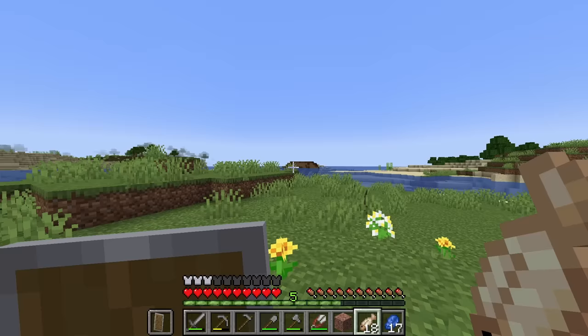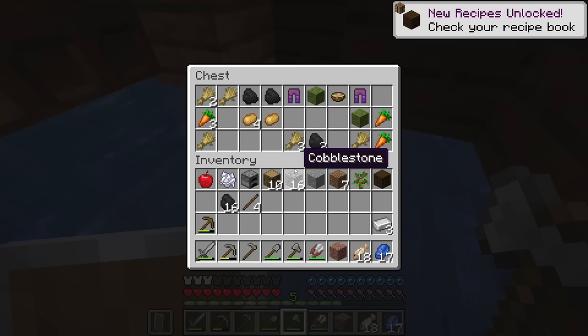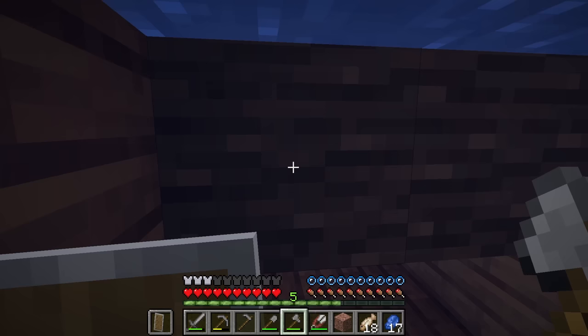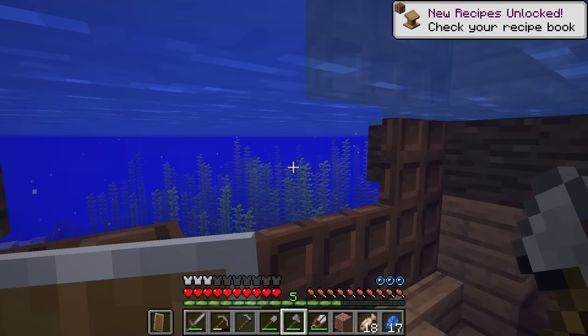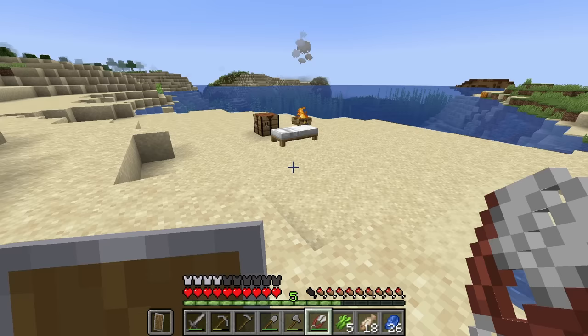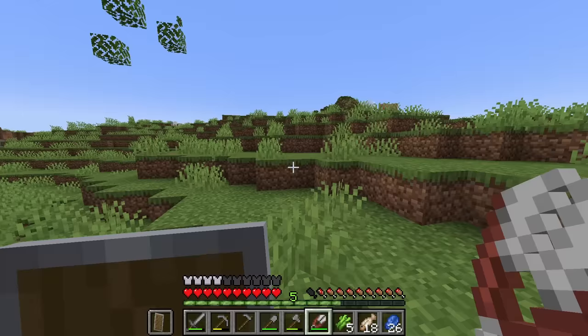I do like to drown sometimes so hopefully I can explore this safely without drowning. We have ourselves a chest here. Ooh, moss — that will be fantastic. And some potatoes and carrots, so if we don't find a village right away we're going to be fine. And then there's another chest right over this way with some paper, books, and a buried treasure map. Whoa, so many cool finds! Oh — no armor trims but some other goodies. I'll also take some of the sugar cane.